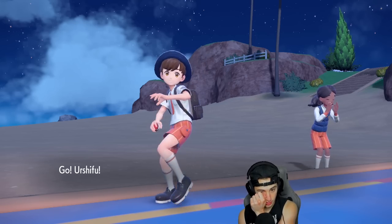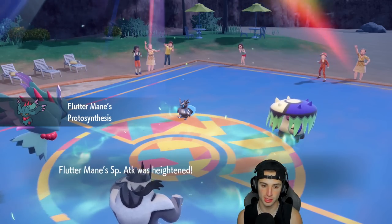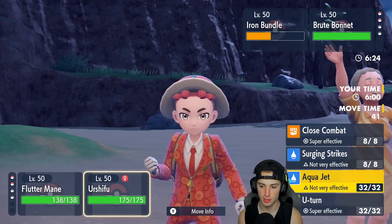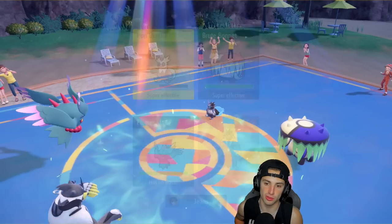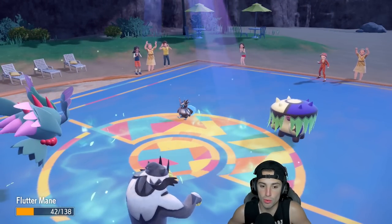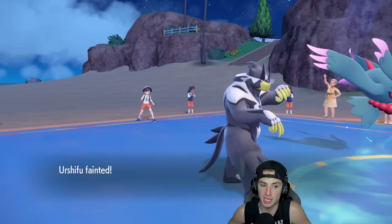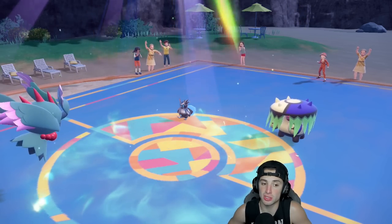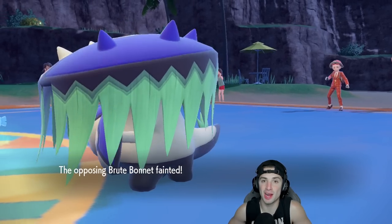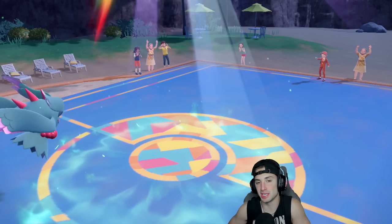Brute Bonnet has Sucker Punch too — I can't protect Urshifu, it's tough news. But my special attack is heightened, so I'm going Choice Specs into Dazzling Gleam as the best bet since they can't Tera. And I'm going Close Combat into the Iron Bundle slot just in case it protects — you never know. Sucker Punch flies. Can we KO here? Special attack is maxed out right now — we pick up the double KO!